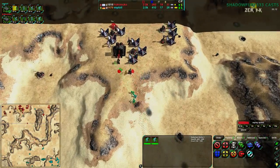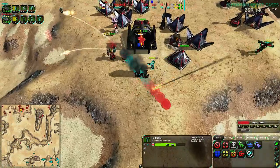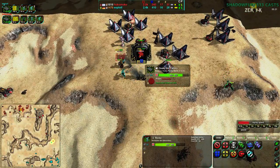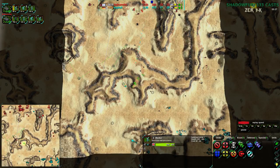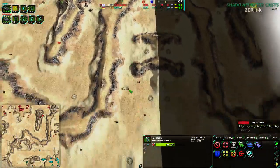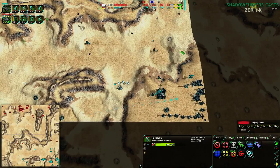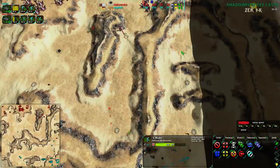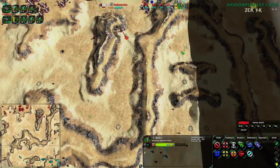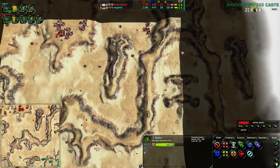Rockos are pretty much directly countered by glaives, so that will work well. However, the Defenders are going to deal with the glaives pretty effectively. Hokomoko and Exploit are right now exactly even economically. Hokomoko looks like they're trying to harass, but Exploit is starting to spot them — Exploit does have some radar around their base.